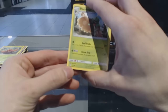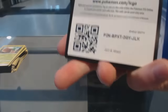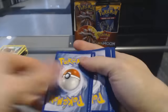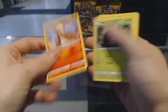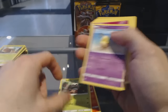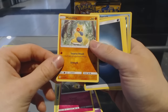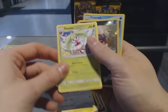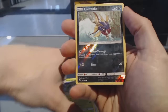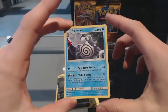Still screwing me up that the rares and the set numbers are on the other side now, but it is what it is. Pack eight: Torkoal, Rowlet, Drowsy on the Beach, Cutiefly, Makuhita, Energy, Chargebug, Herdier, Steeny. We've got a Reverse Holo Carvana, and a Holo Poliwrath. Holo Poliwrath!